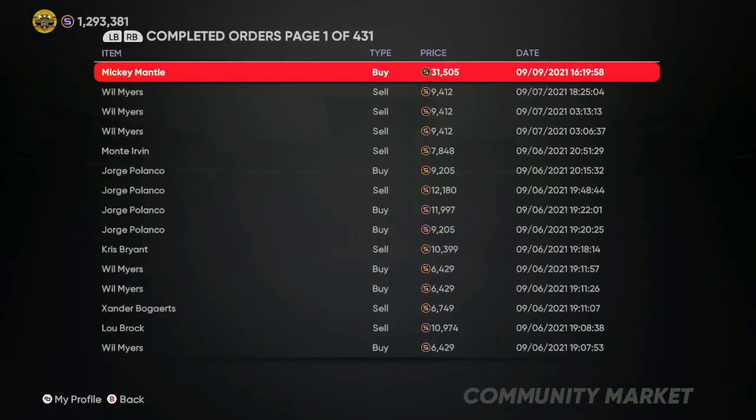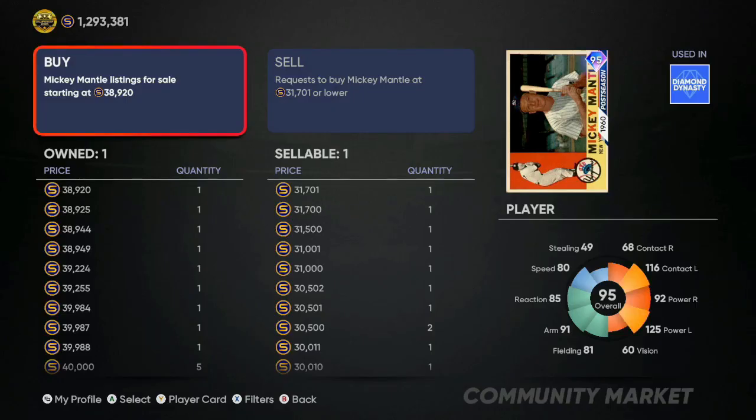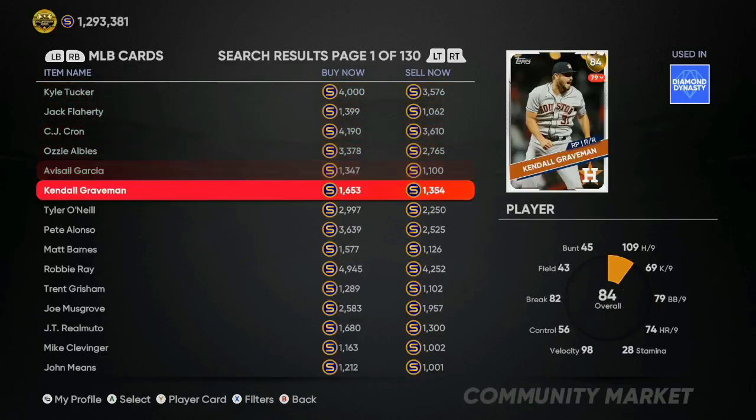For this video I'm going to post mine back up. As you can see in my completed orders, I got a Mickey Mantle for 31,505. Looking at the price right now it's about a 7,000 gap, so that's about 4,000 stubs profit I'll be making off this Mickey Mantle. His price will fluctuate every five to ten minutes. Find gaps of at least 6,000 to 10,000 and make sure the price is under 50,000 so the tax is only 5,000. We're listing it at 38,910 — walking away with about 4,000 stubs.